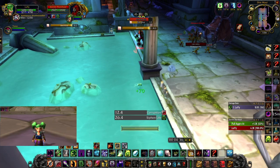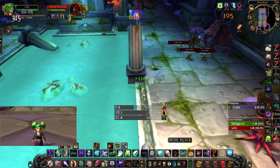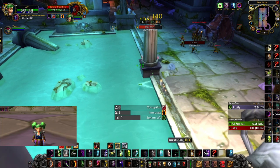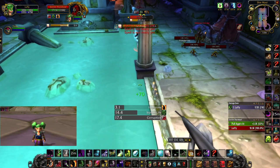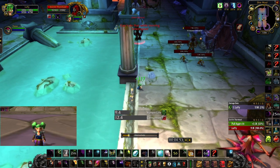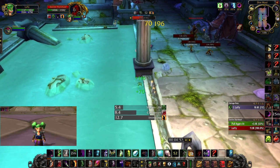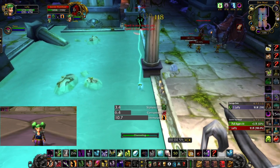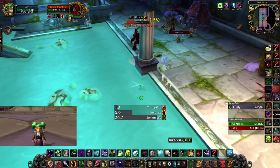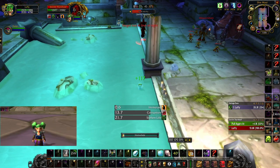It would only save you maybe 30 seconds, because when you juggle both bosses you have to be even more passive with things like Immolate, and you have to worry about Sacrifice and Geyser — because more often than not if you get Geyser you're probably going to get Sacrificed. As you can see the enslave broke but they were really low health, so we're barely going to have to deal with them.